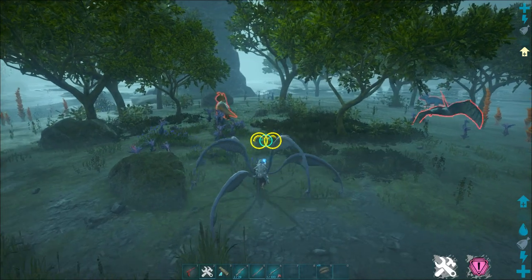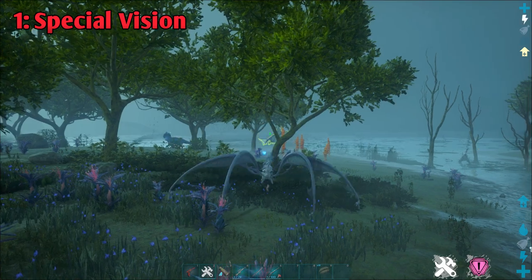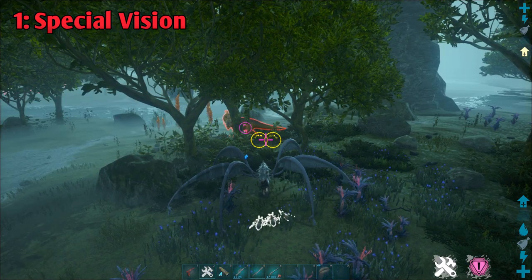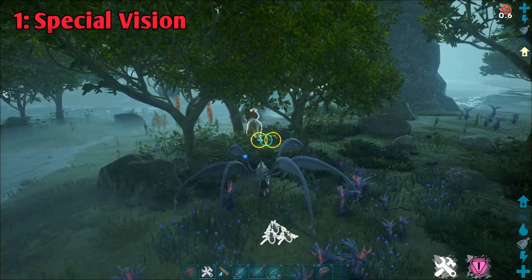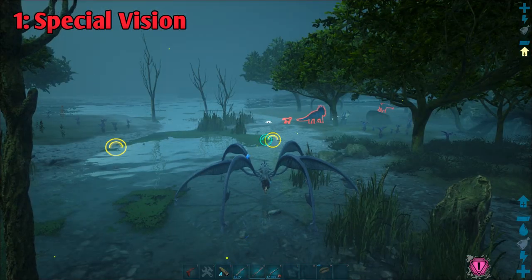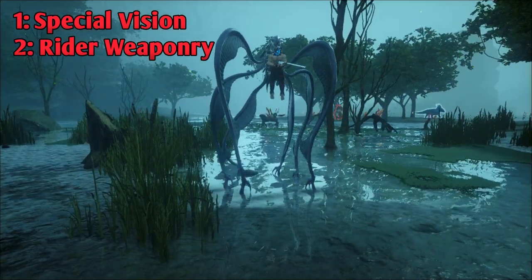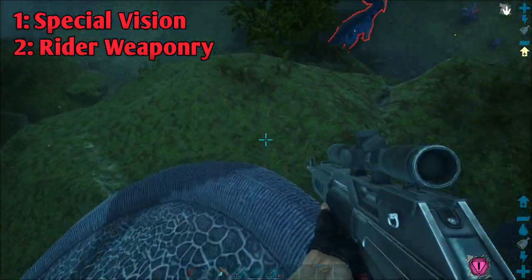The Bloodstalker's first ability is special vision that helps it spot and catch prey. Creatures that can be webbed are outlined in red, webbed creatures are outlined in yellow, creatures that are too small to be webbed are outlined in white, and when your webbing attack is on cooldown, webbable creatures' outlines go from red to white. The white outlines help you spot smaller victims and find your next target. Tamed creatures are outlined in green. The Bloodstalker's second ability is that it allows rider weaponry, and it also stands up as tall as it can to help you get a better view — especially helpful when using ranged weapons. You can also use weapons while hanging off the side of something, but it's very difficult to aim.